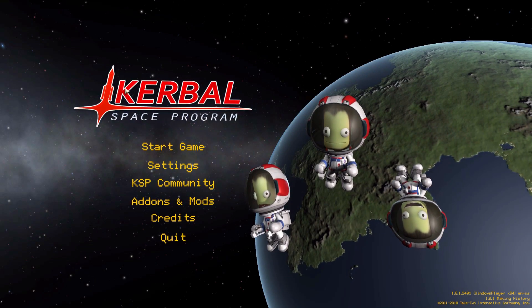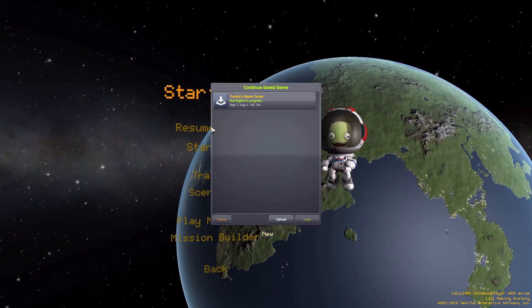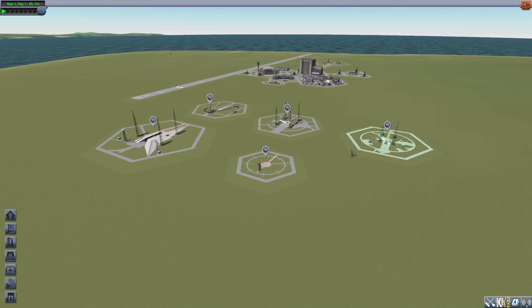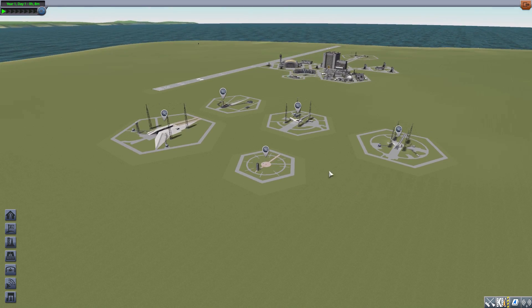Hello everyone and welcome back to Kutabow Space Program, where today we are having a look at the Tundra Space Center mod, which is being made by forum user DaemonVV. What this glorious little piece of work looks to add into the game are five beautiful new stock-alike launch pads which you can add into the world using Kerbal Constructs. It's been a long time since we've had a look at anything to do with Kerbal Constructs, so I thought this might be a fun one for today.